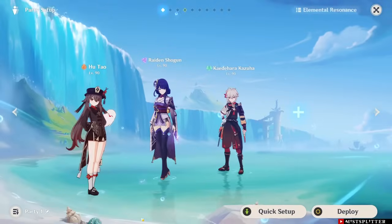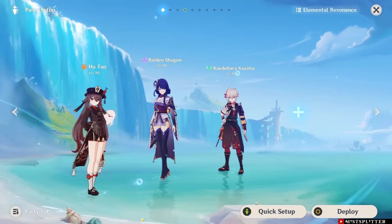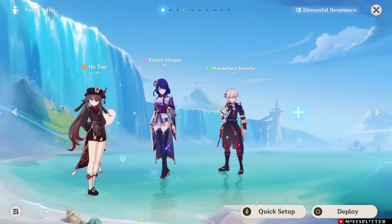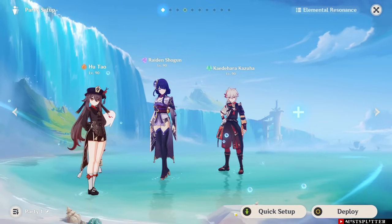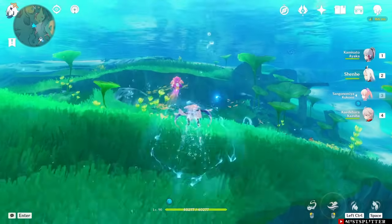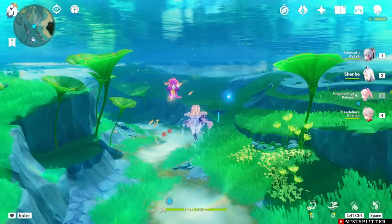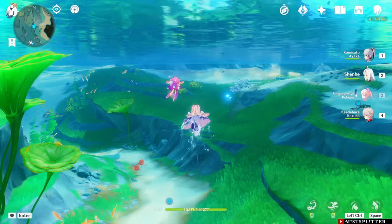For my comparisons, I picked a team of Hu Tao, Raiden Shogun, and Kazuha to represent our theoretical team. Hu Tao has high HP at around 34,000, which is going to be the case with Furina since you are building her for HP. Both Raiden Shogun and Kazuha have around 19,000 HP — they represent a normal character's HP. It does matter how much HP your characters have since healing is a fixed amount; each character will heal a different percentage depending on their max HP, and percentages are what matters for Furina's fanfare points.